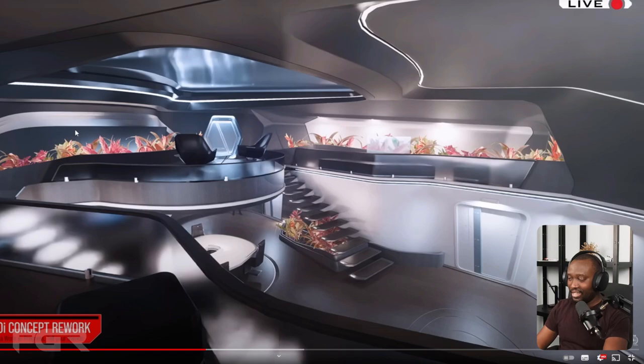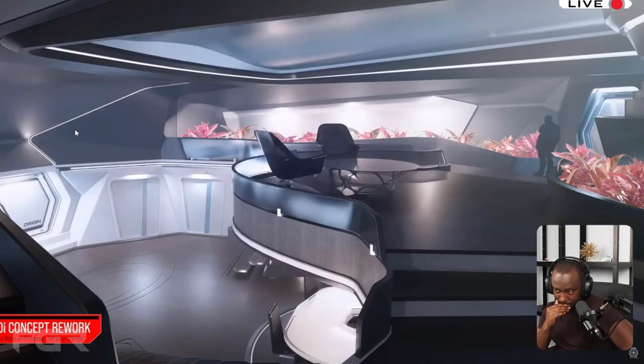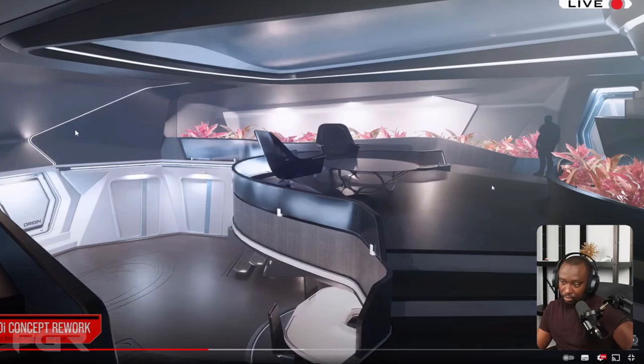Without spoiling future things, layout-wise the current 600i middle section is the module that changes — if you mentally think of the entire interior back half changing. So this looks like these are separate rooms for your crew. This is probably like where you get your gear before you head out, and this probably takes you to the other side of the ship.